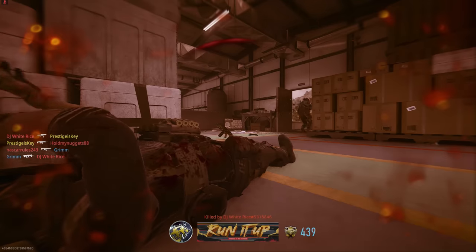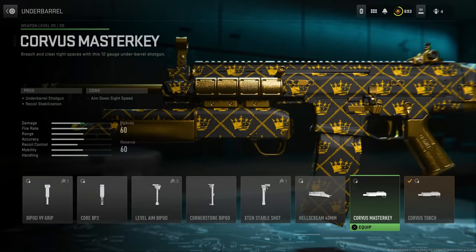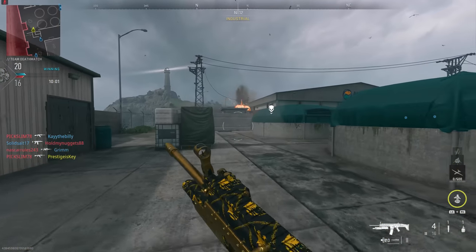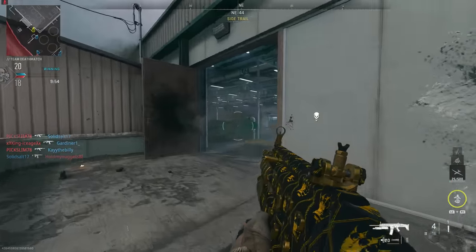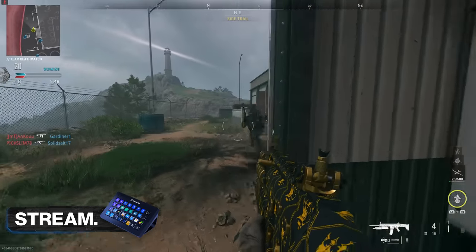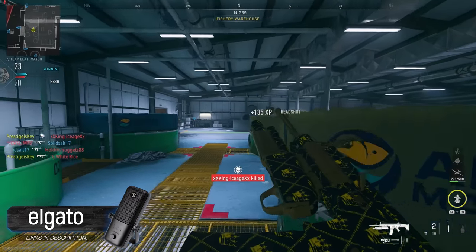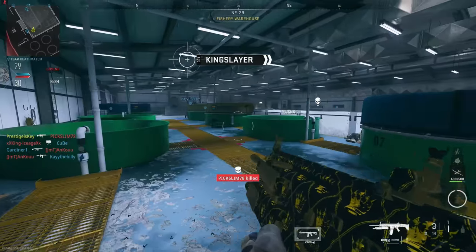I want to talk about the Corvus Torch because there is a challenge in order to unlock it — that challenge requires you to use the standard undermounted shotgun to get 15 point-blank kills, and then you'll have access to the Corvus Torch with dragon's breath. This shotgun not only gains more damage, it also gains more power after you fire a shell because the incendiary damage will just continuously burn the enemy until they die. Realistically, the only time you're going to see a hit marker is when there's a little bit of range between you and the enemy, and even then there's still the possibility of getting one-shot kills. I cannot believe how powerful the undermounted shotgun is in this game.